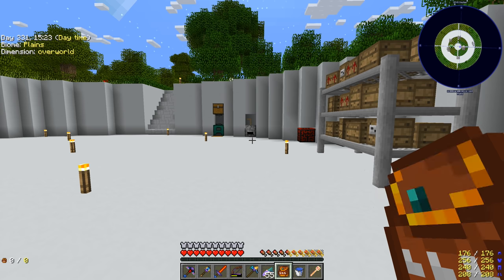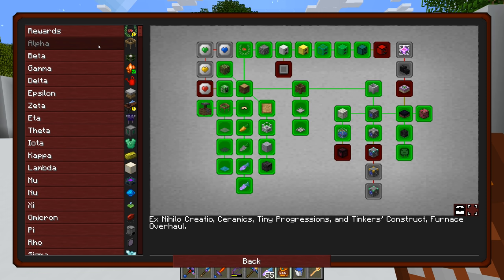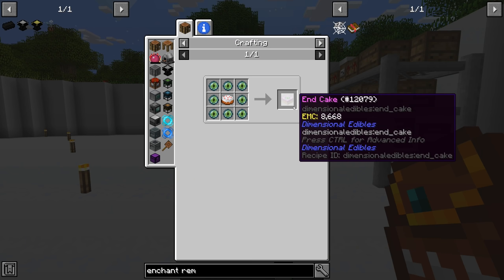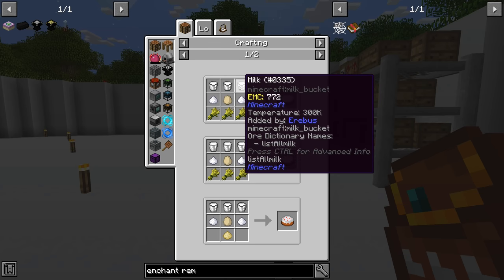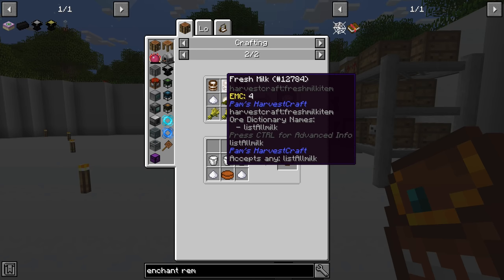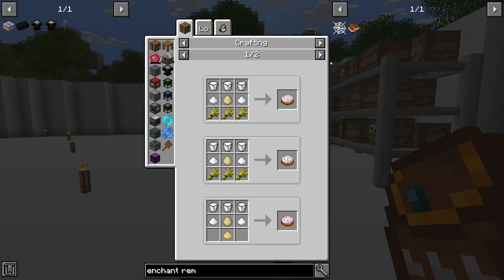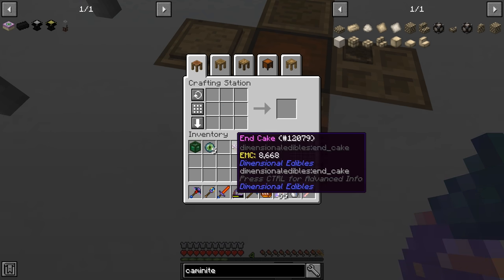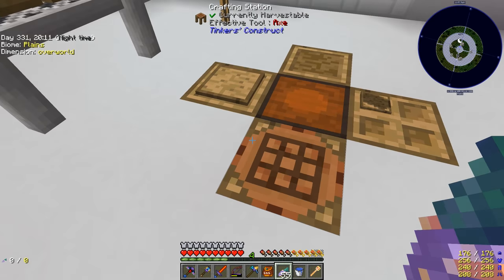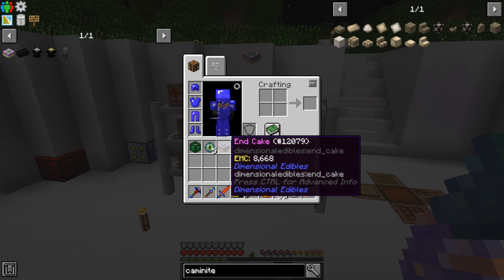Now that the armor is sorted, we need to go to the End. There's a quest for it and we need to make an End Cake - dimensional edibles. It's a cake with Eyes of Ender around it, using wheat, egg, sugar, and milk. After crafting 13 Eyes of Ender we have our End Cake, and you right-click five Eyes of Ender onto it to fill it out.